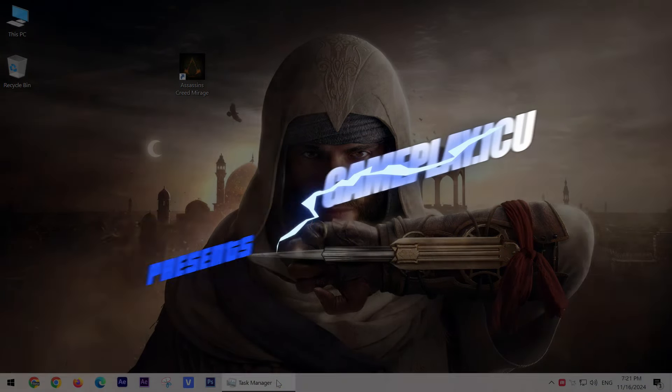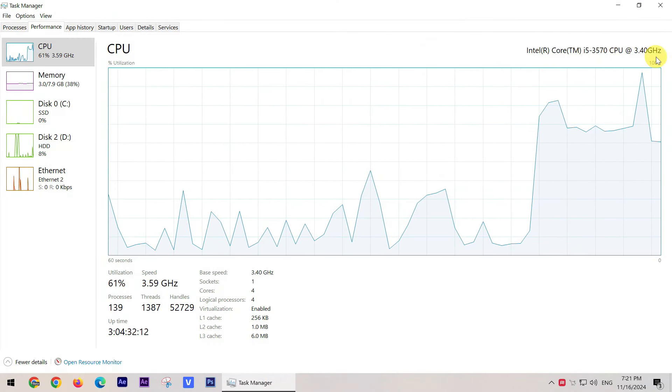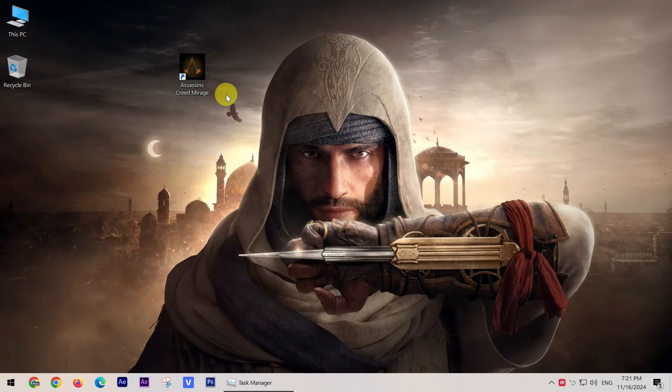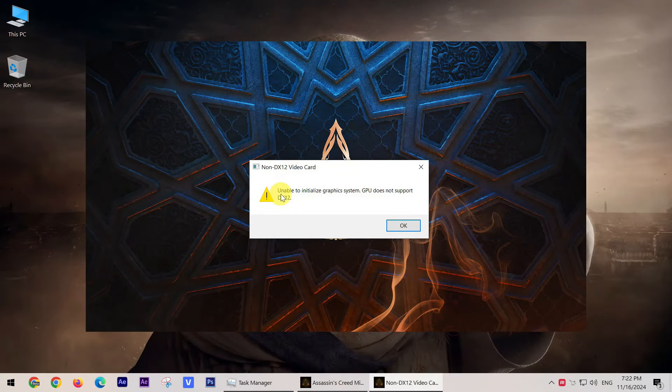Hi folks, today I'm trying to run Assassin's Creed Mirage without a graphics card, just an Intel HD 250 and 8GB of RAM. It doesn't even make it to the menu because it needs DirectX 12.